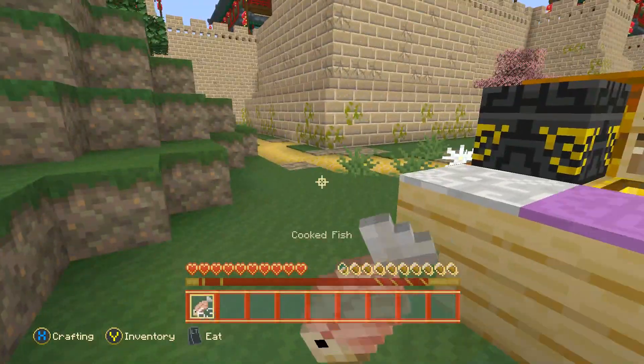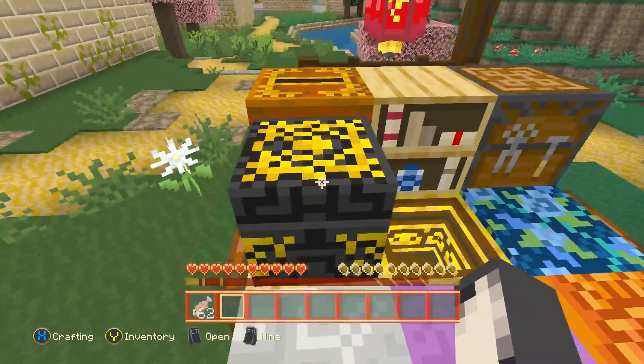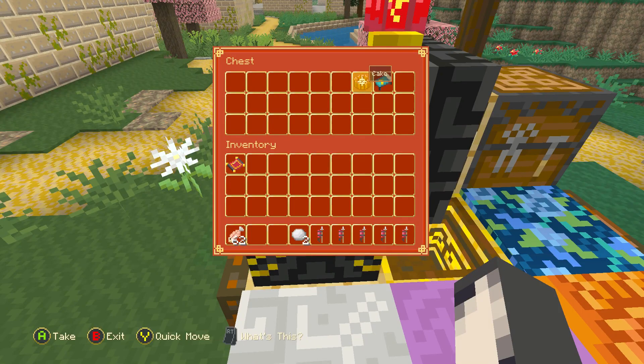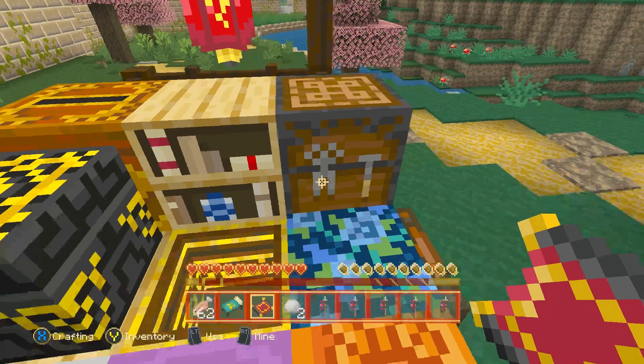All I've done is given myself a load of fish and I've already eaten — that's the second one I've had. There's also a chest here with some other items. We get some fireworks, some bread, a cake, and a bed, which should keep us going.